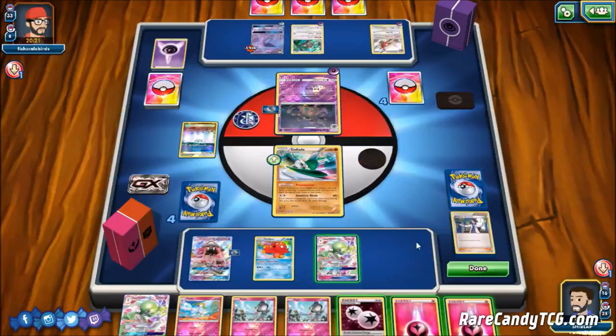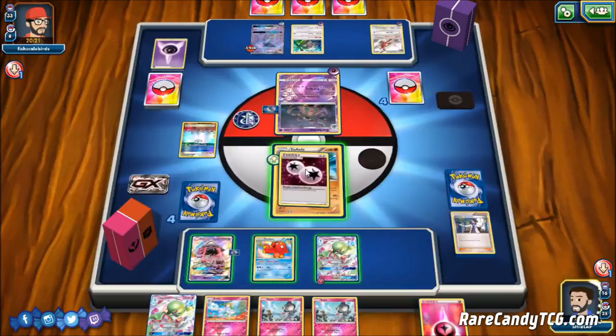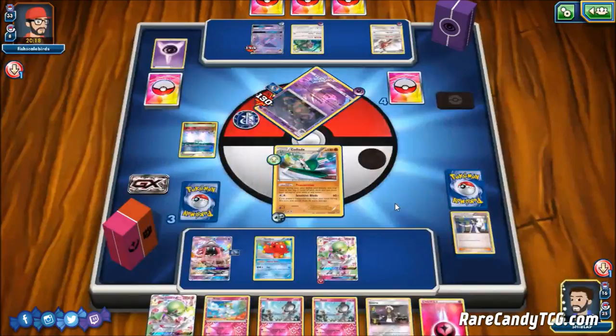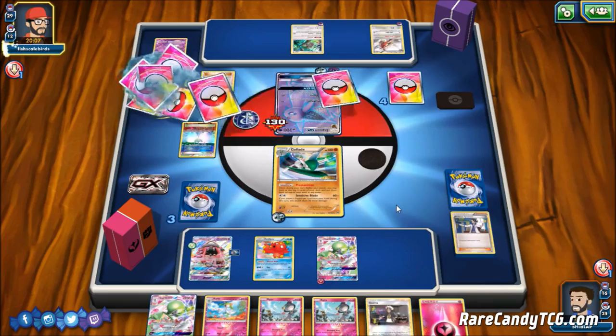We don't have a Field Blower yet to get rid of Parallel City, but we use Secret Spring to attach Fairy Energy to Gardevoir, then use DCE on the active for Sensitive Blade to take the knockout on Garbodor. This sets us up to basically sweep our opponent — we knock out Garbodor, then our opponent will more than likely promote Espeon for a return knockout, but then Gardevoir can just pick off the Espeon. Beyond that, they don't have too much to work with.